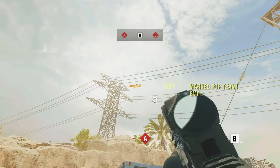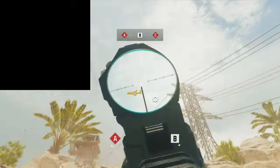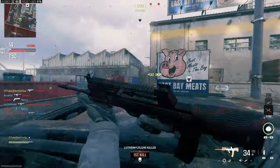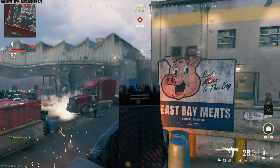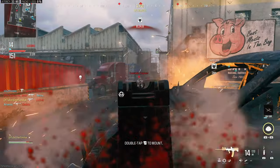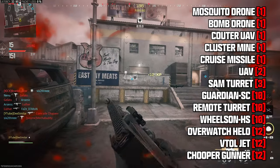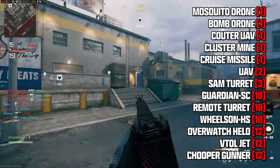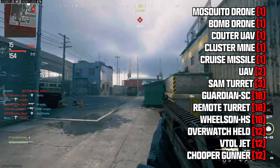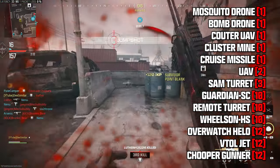This is why the Storm Ender isn't really effective against the gunship, which takes about a hundred shots to destroy judging off its damage icon — I personally wouldn't recommend wasting your time on it unless you have an entire team with Storm Enders. Killstreaks you can disable and destroy include the UAV which takes two shots, the Guardian and SAM Turret both take three shots, the Remote Turret and the Wilson take 10 shots each, and the VTOL, Chopper Gunner, and Overwatch ELO take 12 shots to destroy.